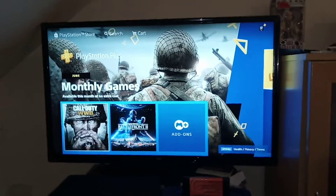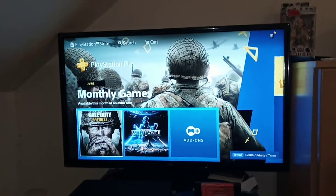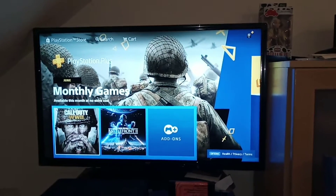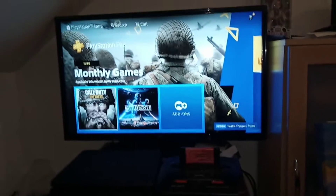Hey guys, welcome back to another episode of G&G News. The two free games that you can download this month are Call of Duty World War 2 — I've been playing zombies on that and I've got pretty good at it, so if you want to see some decent gameplay go and check that out — and Star Wars Battlefront 2, which is the EA version, the latest version of Star Wars Battlefront.